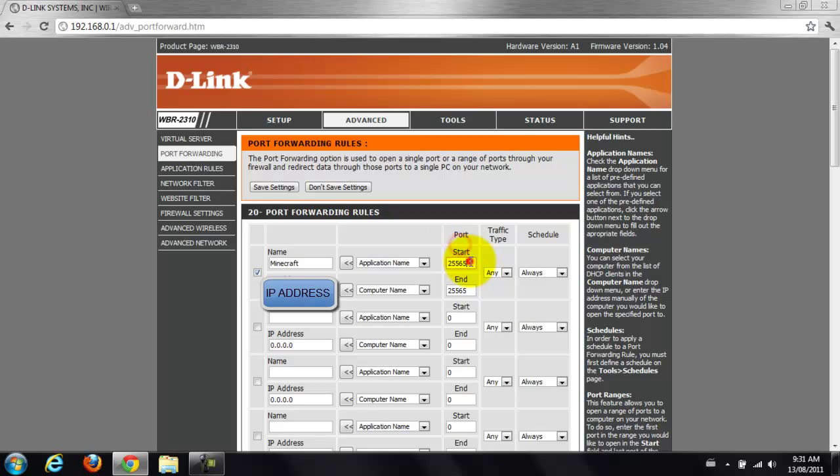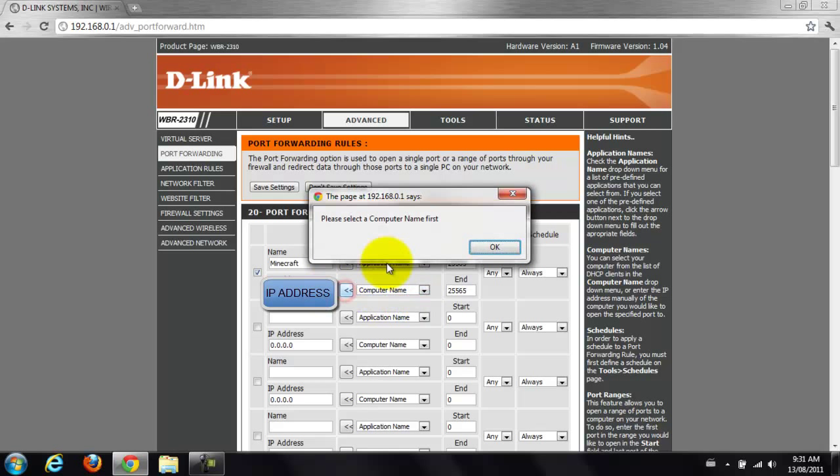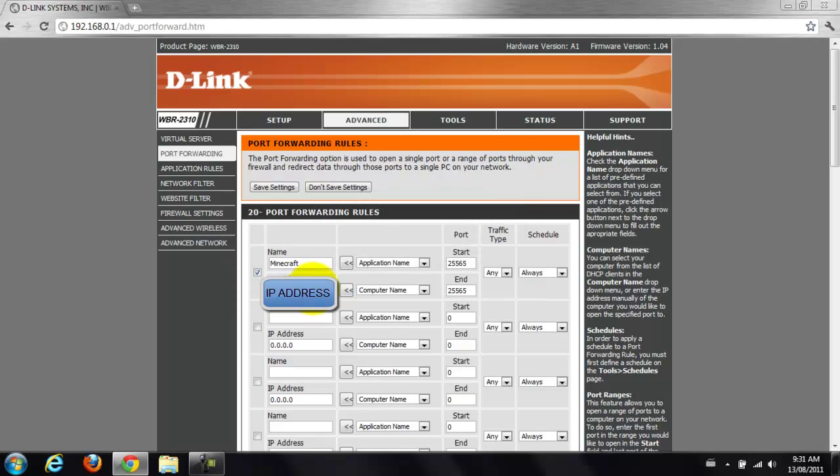Make sure the start port is 25565, traffic type should be any, and just leave the schedule. 25565 is the end port as well. You can click on computer name, and if your name is underneath that, just click on it and click the arrow, and it'll put your IP address in here.